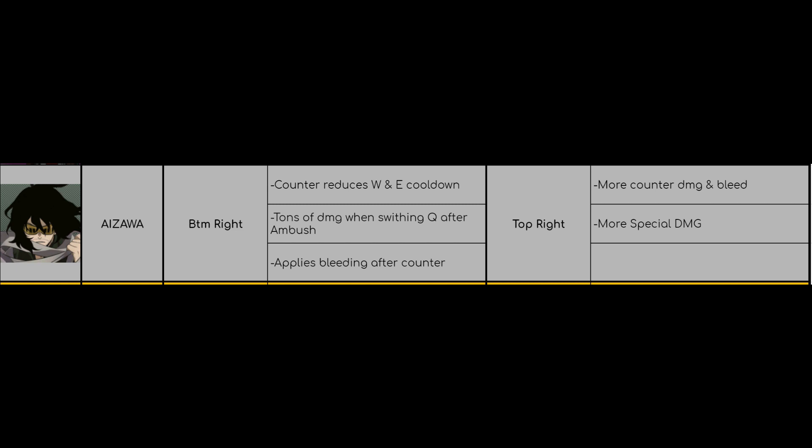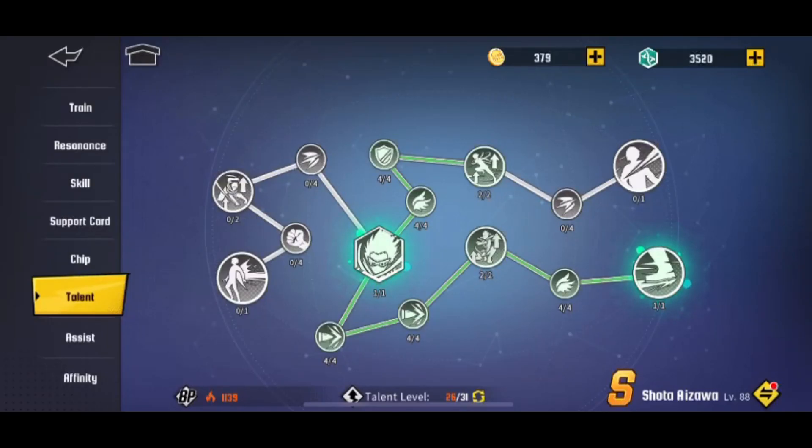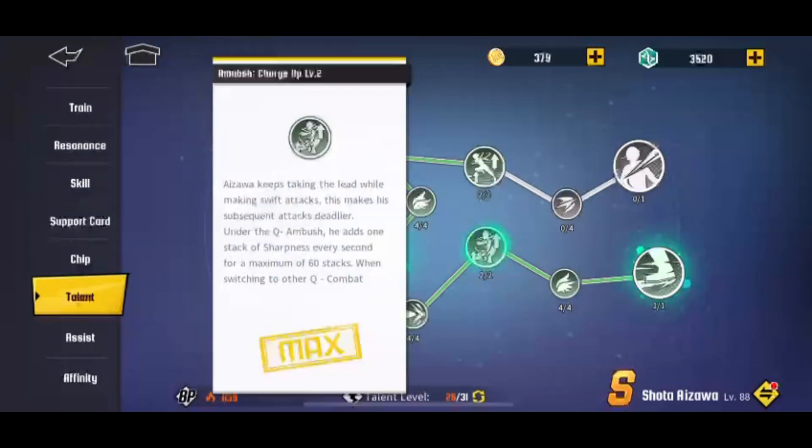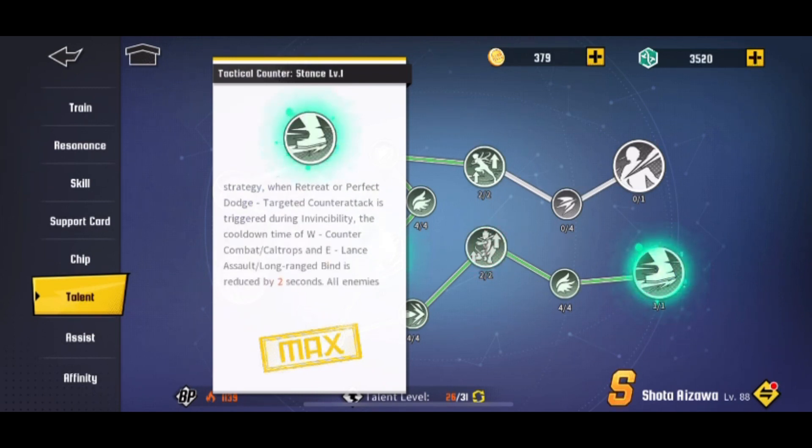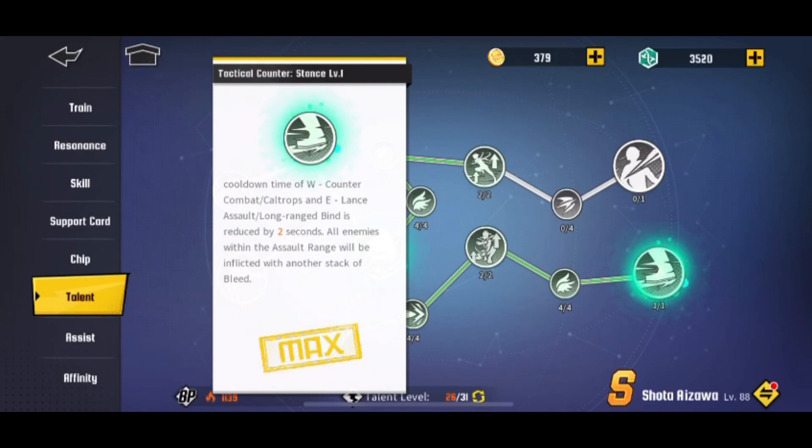This character is very confusing. I'm trying to master him and want to bring a guide soon. For now, I think you should first go bottom right, which gives you a cooldown reduction on your W and E when you use the counter stance. Aizawa has three stages for his Q — the counter one is the second stage where he automatically dodges and then you can counter. When you do that, it reduces your W and E cooldown.